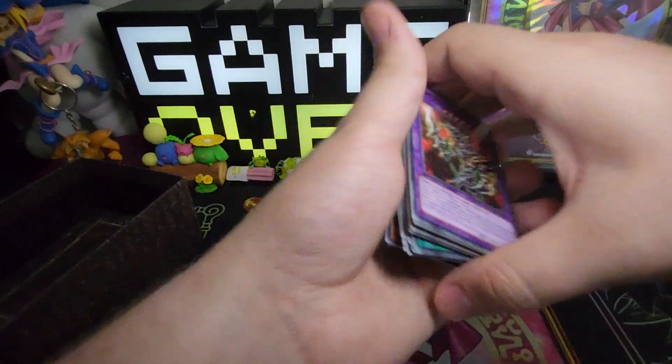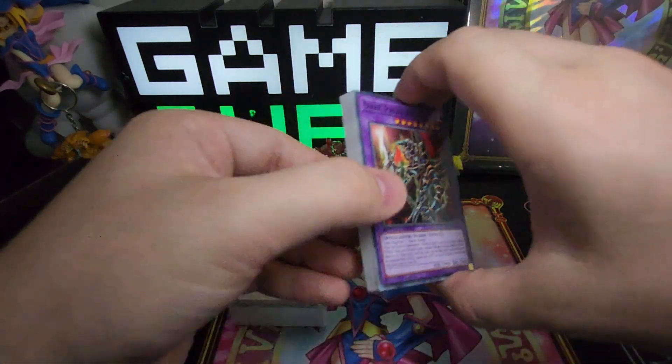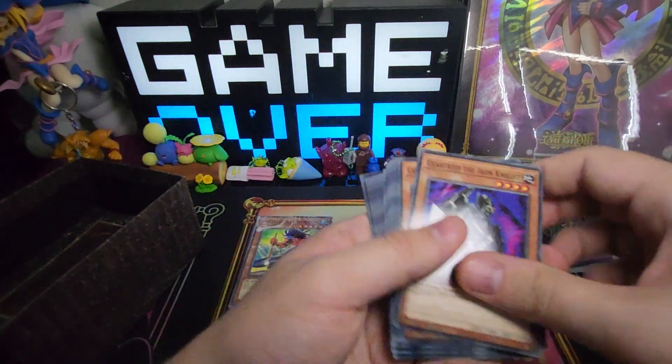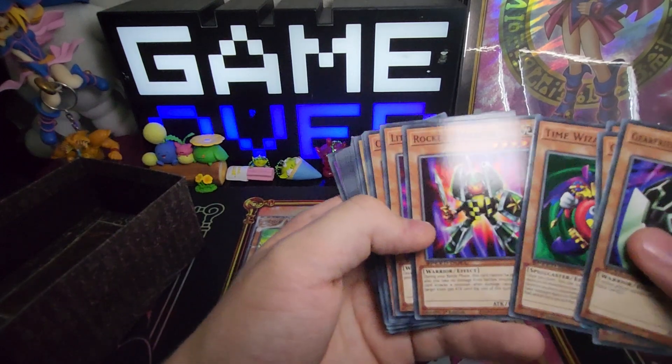So that's going to be a deck right there. This is how small the Speed Duel decks are — they're really tiny. So that's going to be Yugi's deck in Speed Duel. And then you got Gear Freed, another Gear Freed, Running Captain — you got Time Wizard. This is Joey's deck.